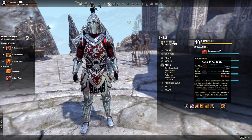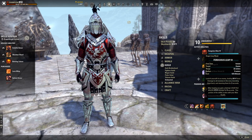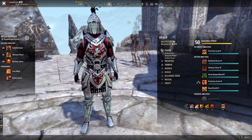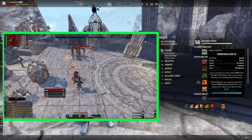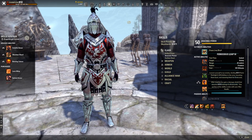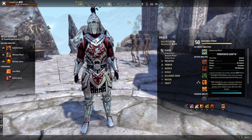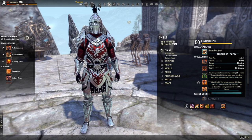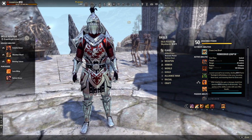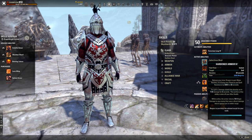The first ultimate is Ferocious Leap from the Draconic Power skill tree. This launches you into an enemy dealing 8,814 flame damage, knocking enemies back and stunning them for 2 seconds. After leaping, you gain a damage shield absorbing 47,515 damage for 6 seconds, scaling with max health. This is a great way to initiate a fight and it costs barely any ultimate — with Nord and the right traits, you can have this up almost constantly.